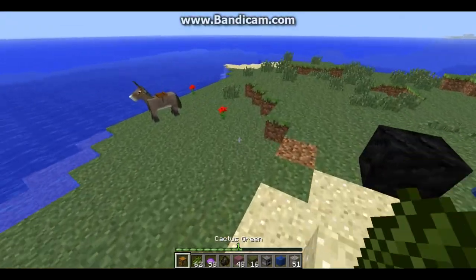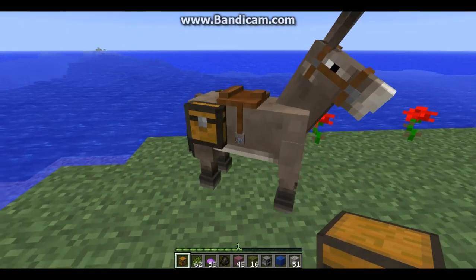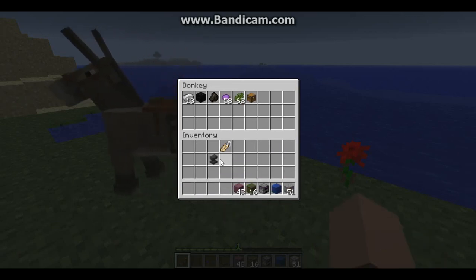Now I want to show you something else. You can put chests on donkeys and mules, and now you can actually get inside the chests by shift right clicking. Now you can put stuff in, and the donkey can carry all your stuff for you, which is very convenient.